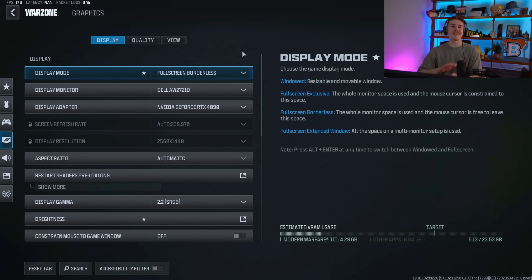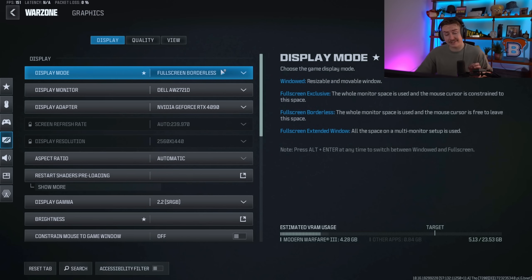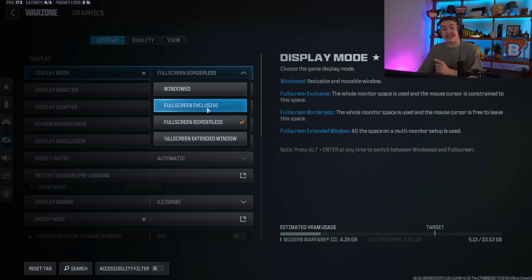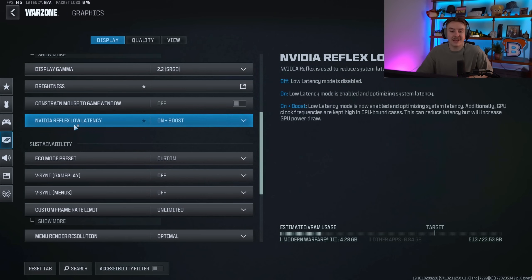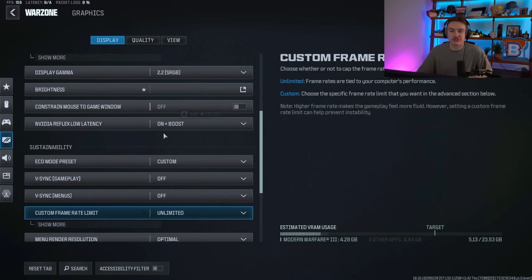Graphics settings are the biggest category if you're here to fix or improve your frames. On the Display tab, I use Borderless — my 4090 prefers it. However, I recommend using Exclusive fullscreen if you don't know what your card prefers, as it generally runs better. The only other thing to change in this section is NVIDIA Reflex Latency — put that to On plus Boost. Everything else leave default.